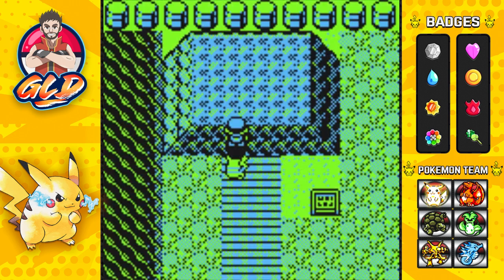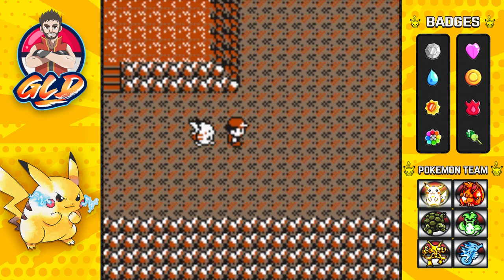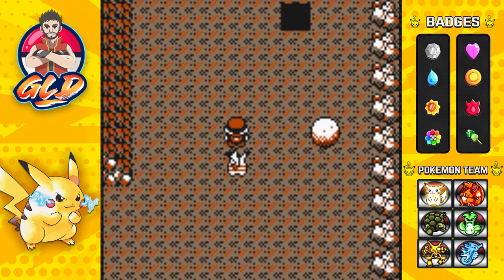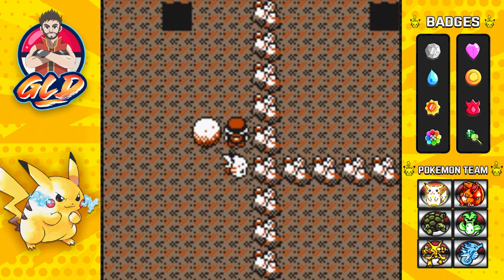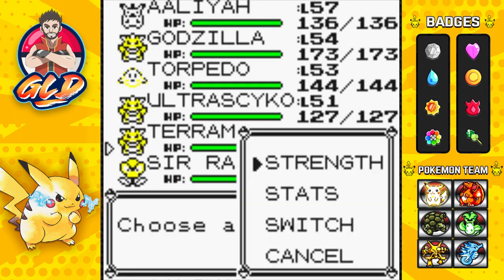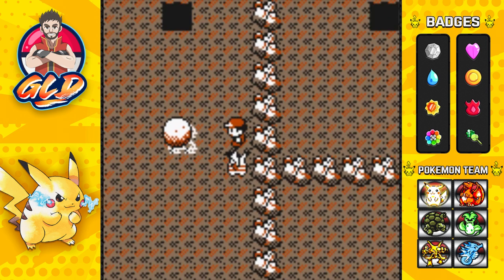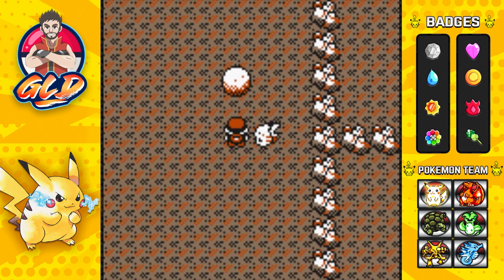Here we are at the Seafoam Islands — that is our destination. We need to go through this area to get to the other side. Make sure to have a Pokémon that knows Surf and Strength because you're going to need both. Teramon is going to be using Strength right here, pushing these boulders. Now we're going downstairs.